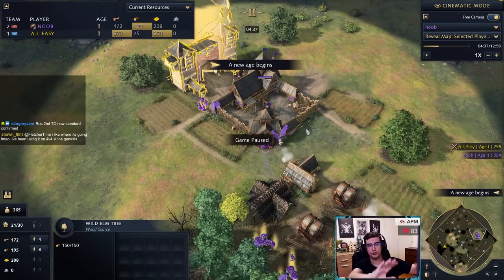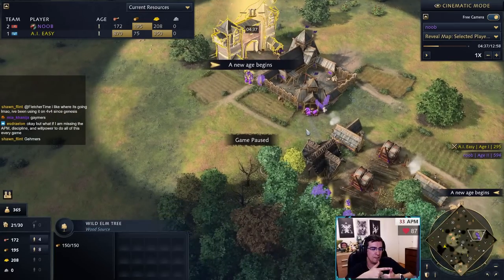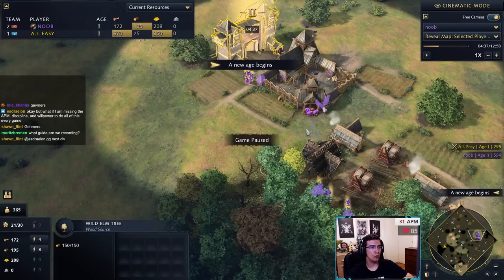It's very important you get your bounty because if you don't have enough gold you won't be able to purchase the stone. If you don't have enough, put two or three villagers on gold. Once you reach Feudal you'll need 200 gold to purchase stone and instantly make a TC. One advantage with Rus versus other civs is you don't need to mine stone — you can just buy it from the Golden Gate. This standard opening is the same every game; the variety comes after.